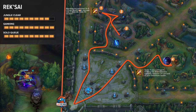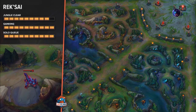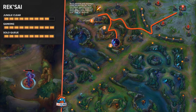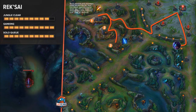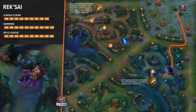If you don't see any ganks though, you can continue farming, just doing red and double golems. For Rek'Sai on the purple side, it's pretty much the same thing, except you start at double golems and you go to red. And then from there, you Recall to get your Chilling Smite, and come down around bottom side — you can look for a gank if you see one. If not, you can continue farming, doing blue, Wolves, and then Gromp.